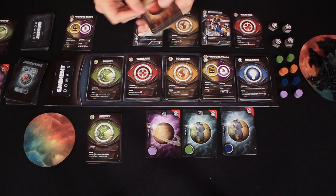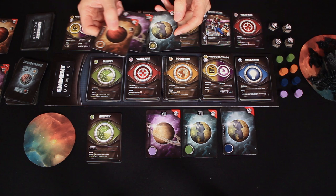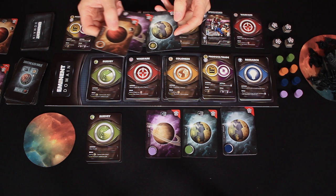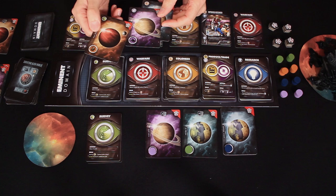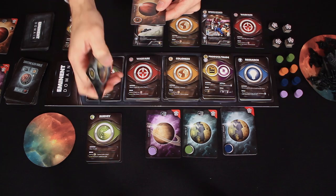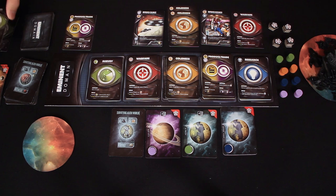Jamie has another planet that would allow her to add one to her hand size, potentially boosting it to eight — she already has seven. She draws a fertile planet that would give her three of the same type, potentially allowing her to go for advanced technologies as well. She decides to take that planet and throw out her survey cards. Rodney figures out what to discard, deciding to toss a warfare card, and will be drawing two cards at the end.